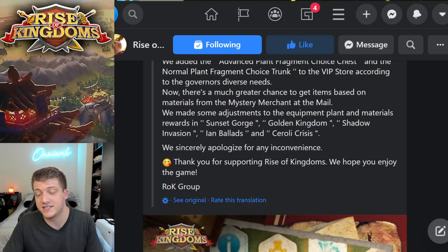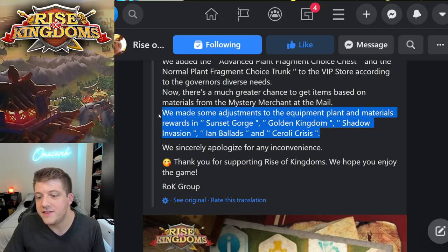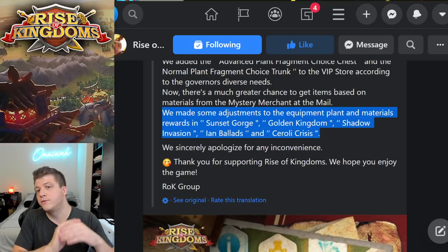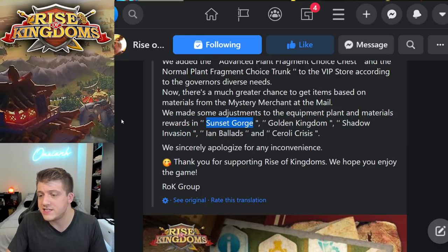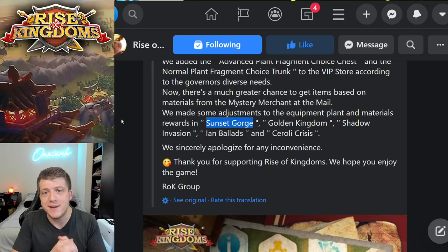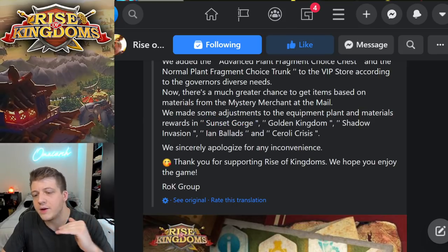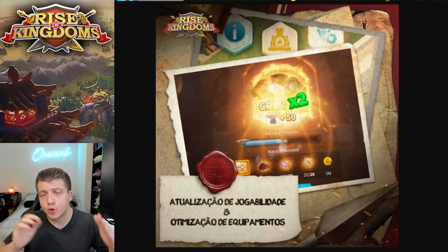Finally, they've made some adjustments to equipment blueprint and materials rewards in Sunset Canyon, Golden Kingdom, Shadow Invasion, Ian's Ballads, and Soroli. Hopefully this adjustment gives you more materials and better equipment choice chests for blueprints. If they're increasing the rewards in Sunset Canyon, this is going to be extremely good for free-to-play and low spenders — as I've said in many guides, free-to-play players should be grinding Sunset and Lost Canyon as much as possible every single day because it's a great way to get equipment.